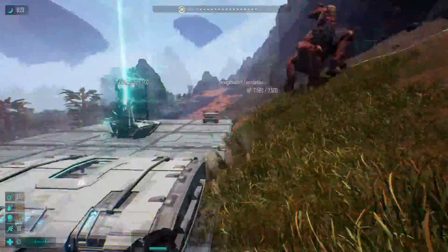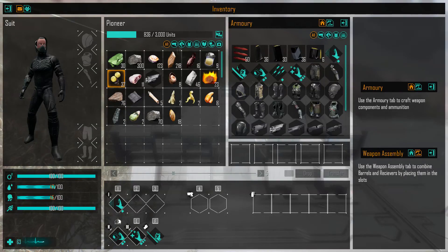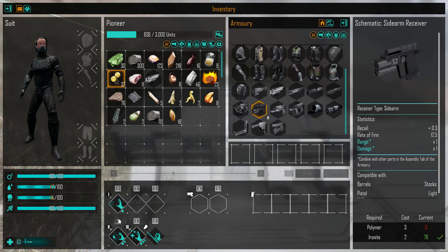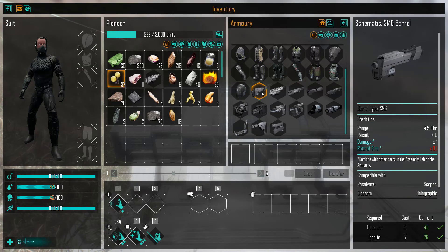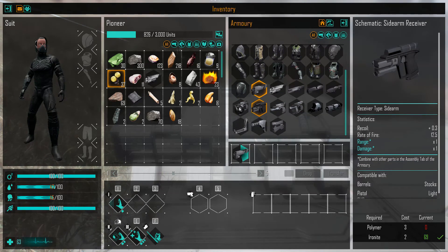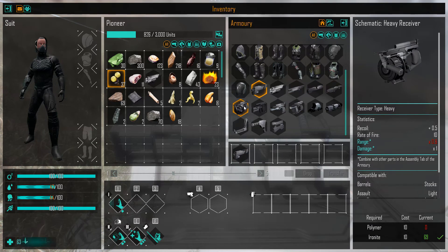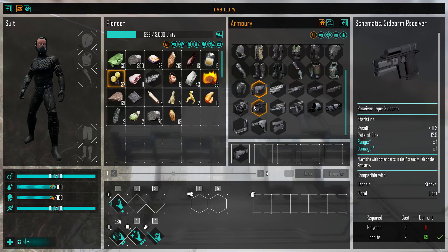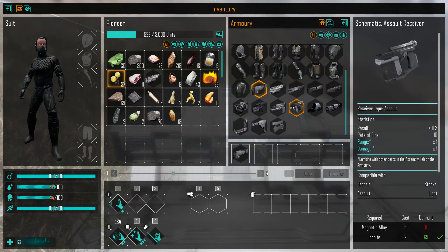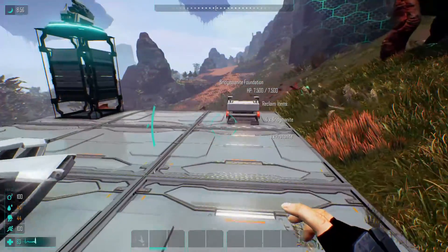Let's start crafting over here inside the armory because this is getting completely out of hand. What can we make? We're going to need a firearm of sorts — even if it's just a crappy firearm. We can make this submachine gun — that would be nice. Let's start crafting that. What would you use for the receiver? Heavy receiver, a sidearm receiver — I see, so all these have differences in range and stuff like that. For this we need polymer — actually, we need polymer for everything. Let's start making some polymer.